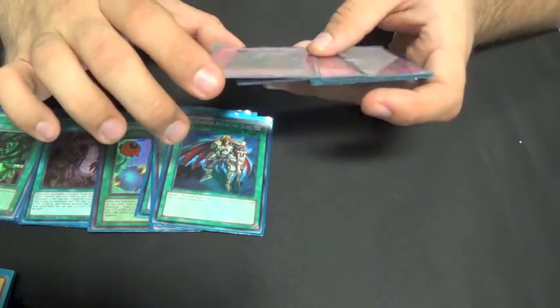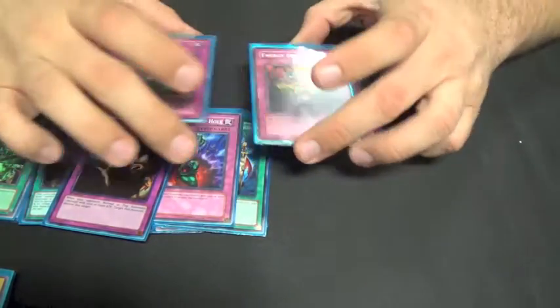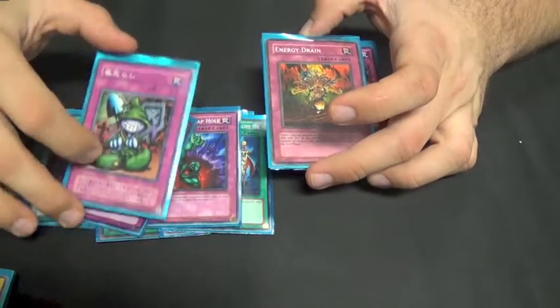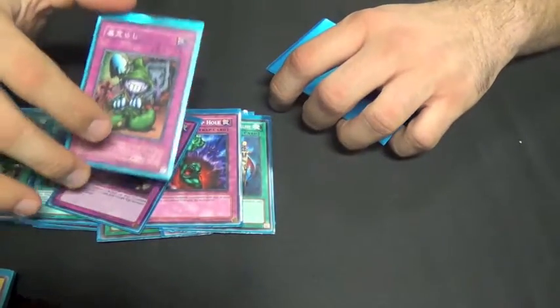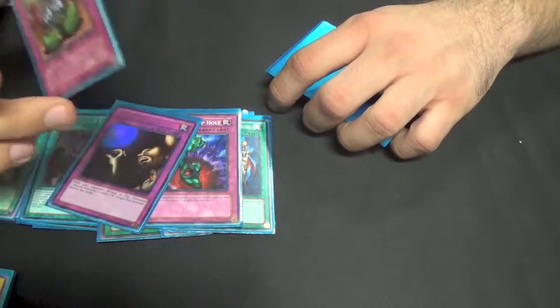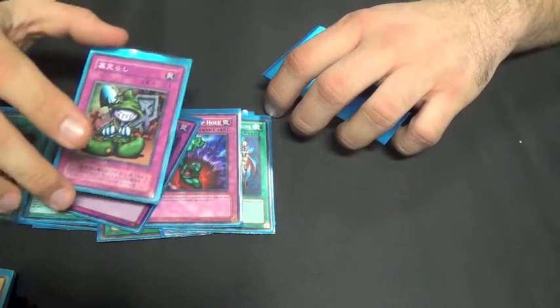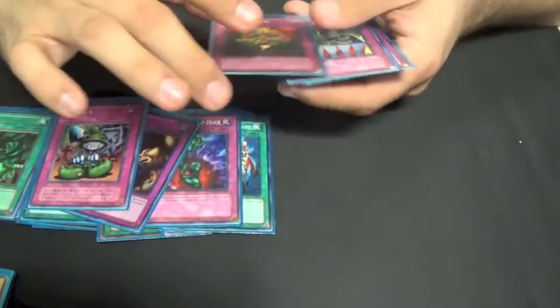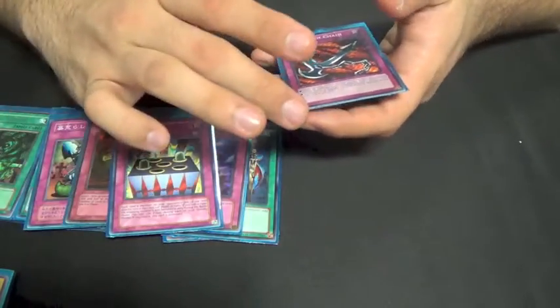For traps, he has a pretty decent back row lineup. Grave Robber — which I forgot to use — you activate it and steal a spell card from your opponent's graveyard and you have to use it that turn. If you do, you lose 2,000 life points. But it could be worth it for like a Monster Reborn or something. Energy Drain for attack differences. Fairy Box. And Kunai with Chain.